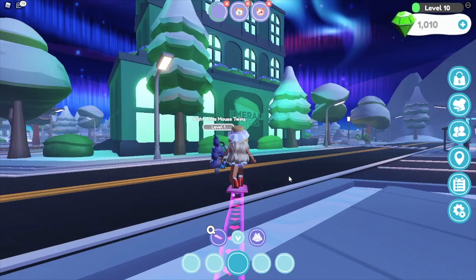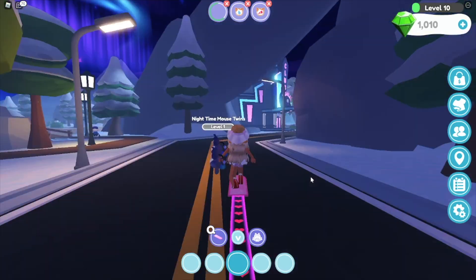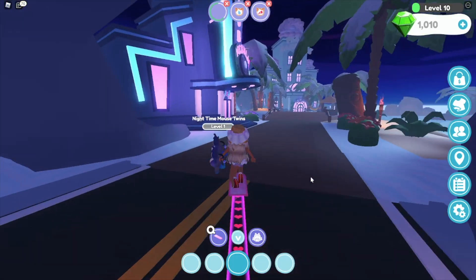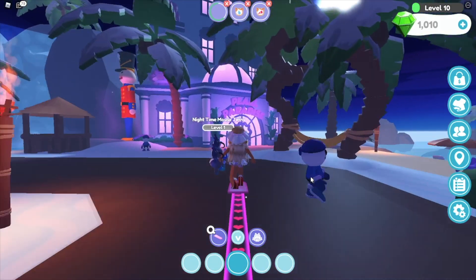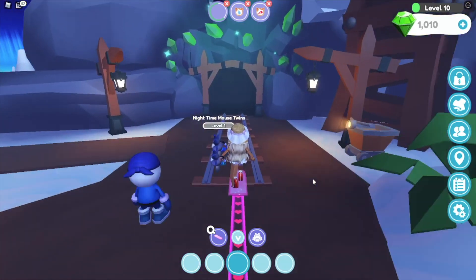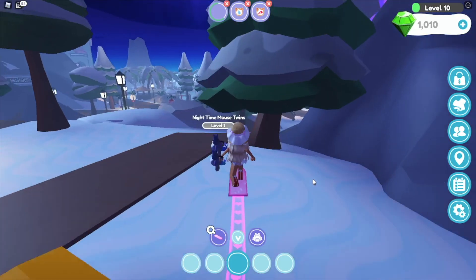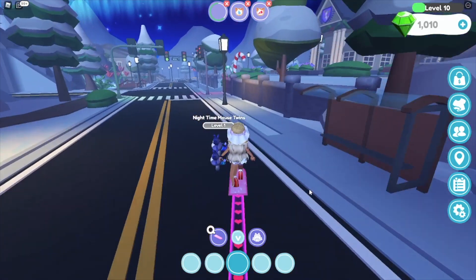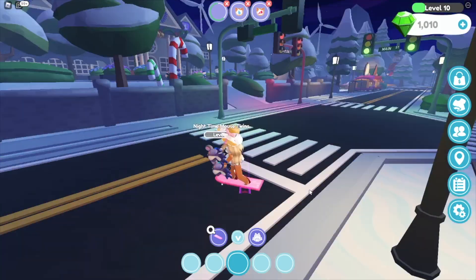Over here we have Emerald Estates, the beautiful penthouse apartments here in Overlook RP. Over here we have Club Nebula. And we have Pearl Paradise - aka my home. This is my hotel, I am London Tipton - the London Tipton of Overlook RP. If you didn't know, now you do. Up here I think we have the mine, and then up here we have the Overlook University with the cute little fountain over here.